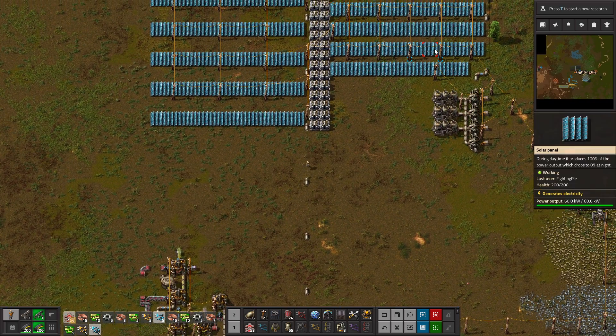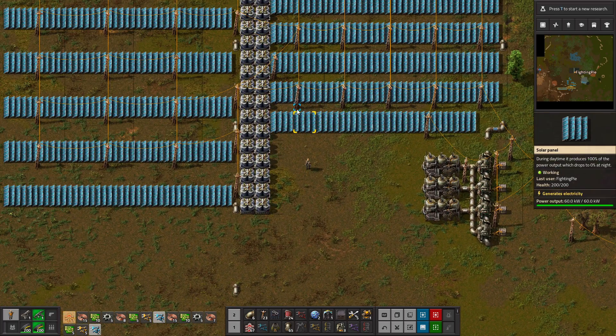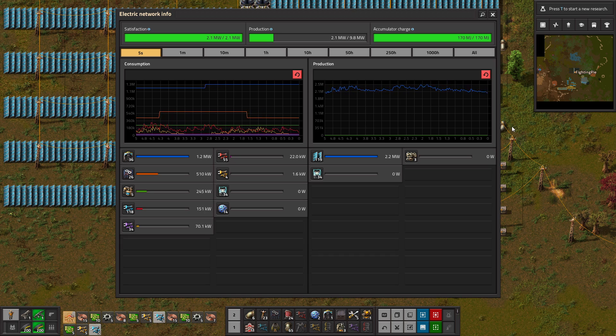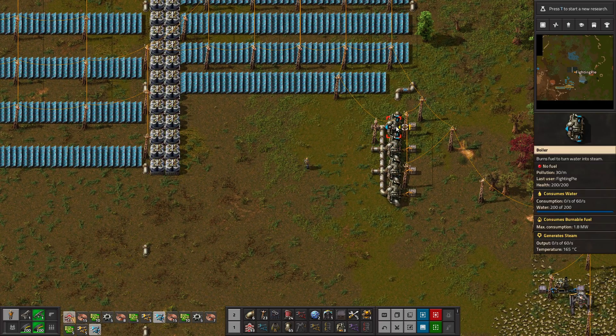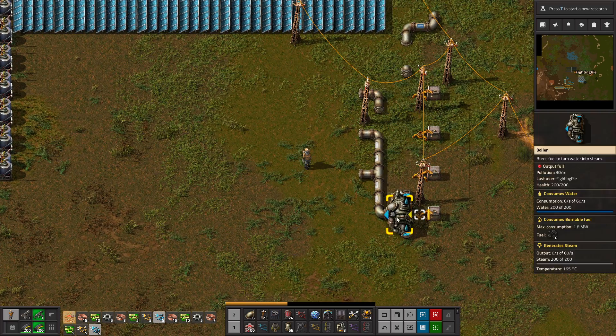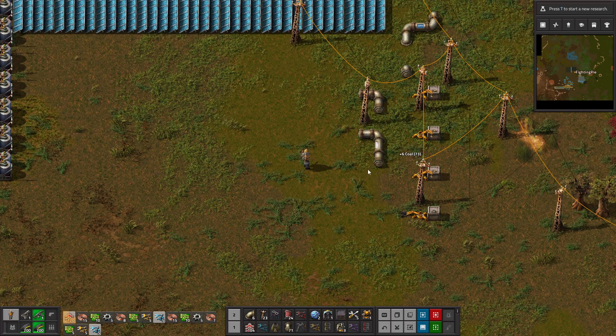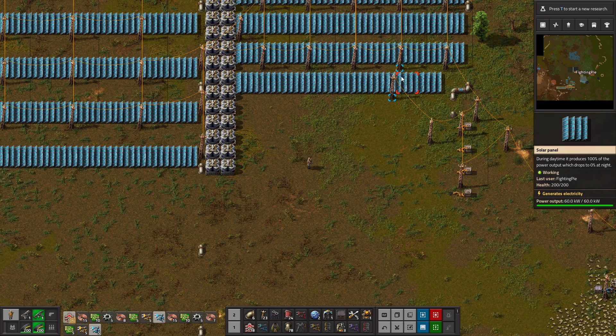I also put a bunch of accumulators up here down the middle, so that's pretty cool. We have plenty of electricity production, everything's going great, everything's going dandily. And we're gonna remove this — now that shows you either that I'm stupid or I'm really confident, and I'm not even sure which I am in total honesty. I guess we'll see if it works out.